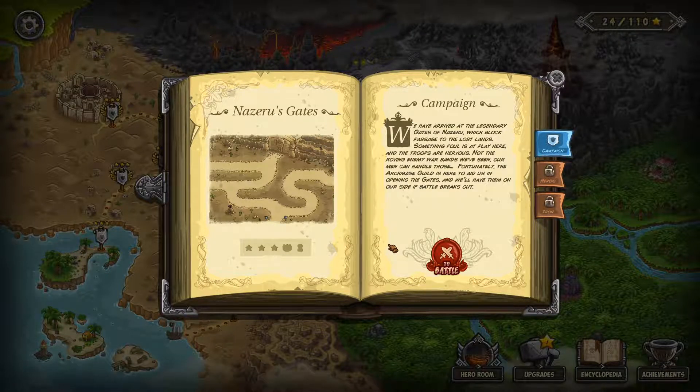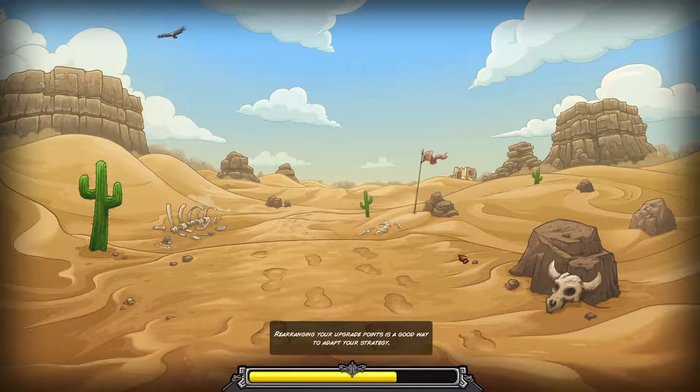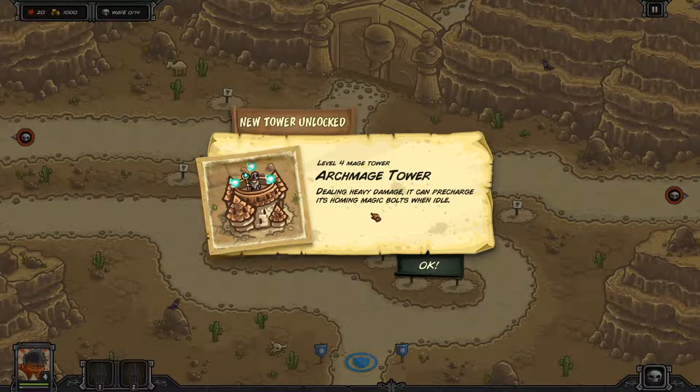Here we go — Naziru's Gates. 'We have arrived at the legendary Gates of Naziru which block passage to the lost lands. Something foul is at play here and the troops are nervous. Fortunately the Archmage Guild is here to aid us in opening the gates.' These might be one of my favorite towers in the game, almost from an aesthetic standpoint — I love watching them attack. The archmage towers deal heavy damage and can pre-charge their homing magic bolts when idle. So these three bolts will charge up and the first enemy that walks by just gets blasted.